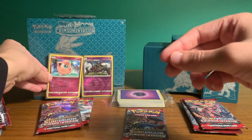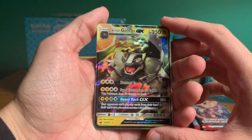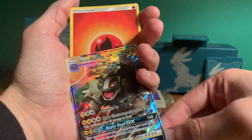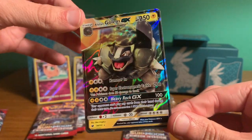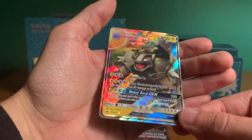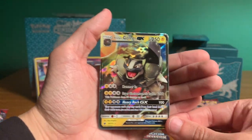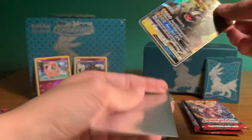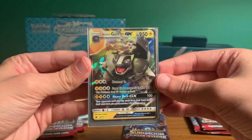Awesome reverse holographic Jigglypuff. I like cards that are original from the good old days. I definitely like this good old shiny Jigglypuff. Now look at this — oh my goodness! Alolan Golem GX, full art holographic! I almost dropped it. I've never pulled Pokemon packs in a long time, but this is something crazy to me. I don't even care about the value — this card looks seriously awesome, guys. I'm having so much fun opening these packs.